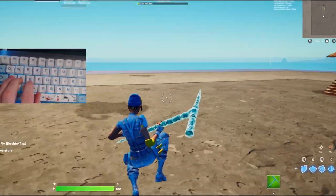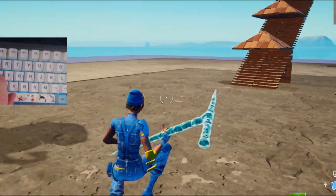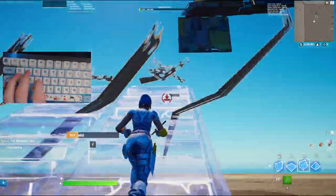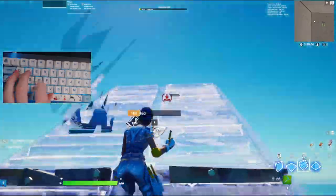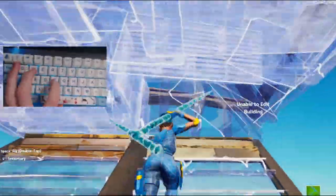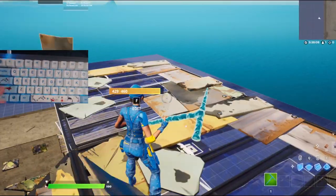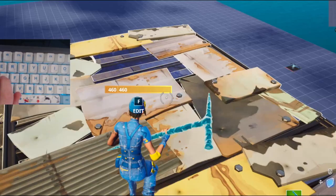So first things first, I'm going to show you guys what my builds are like without the secret setting, and then after that I will show you guys what it is like with the setting. It's actually crazy how good the setting is. Alright, so let's just start building. As you guys can see, my edit and building are actually pretty decent right now because I do play keyboard and mouse. But you guys will be able to see with the secret setting that my edits are 10 times faster. This is actually the best setting ever in chapter 3. So without the secret setting, I'm going to go ahead and try and make this floor go completely invisible.